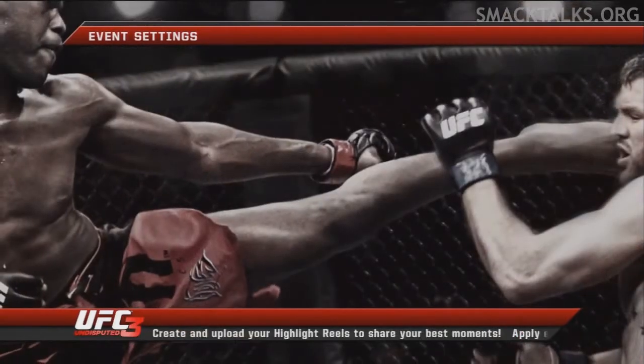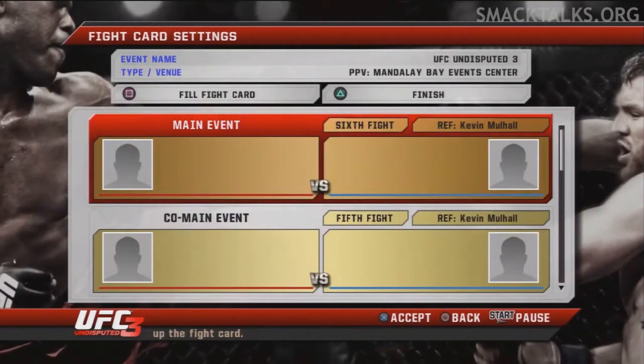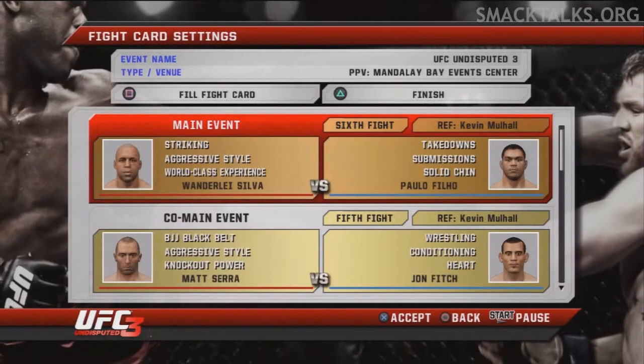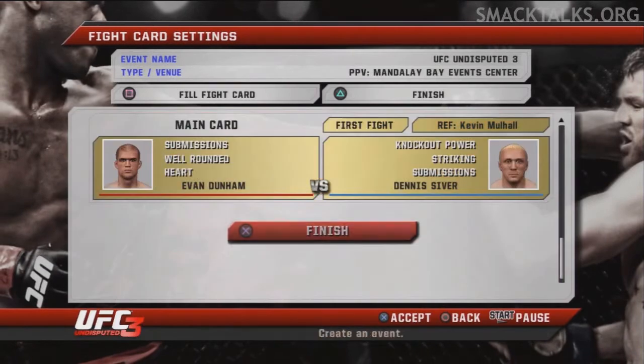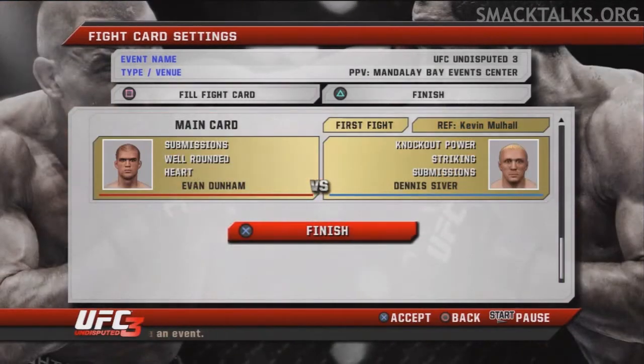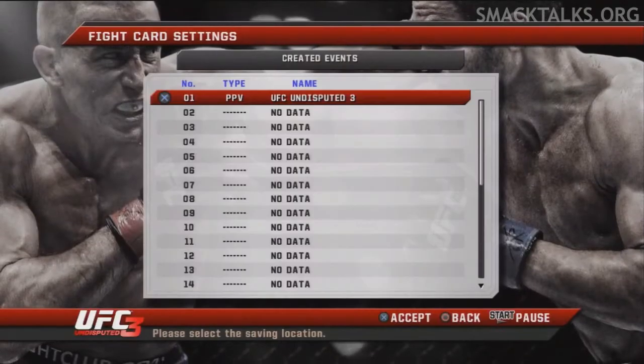Choose continue and rather than fill out the card manually, just press square on the PlayStation or X on the 360 and this will fill out the card for you. Then press finish and save the data.